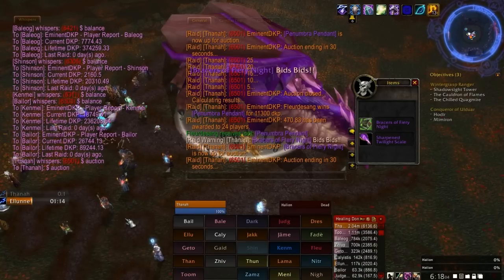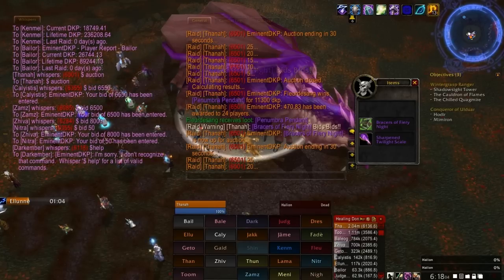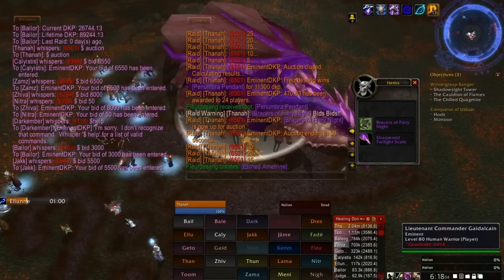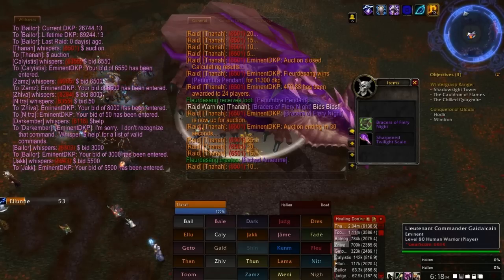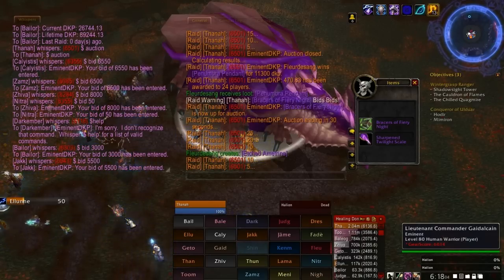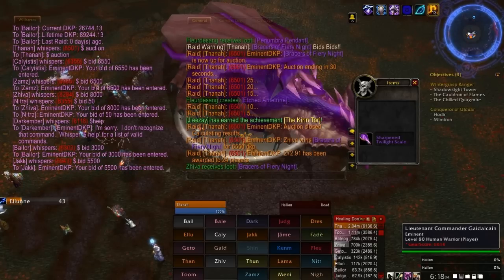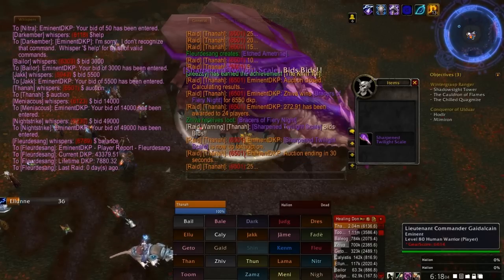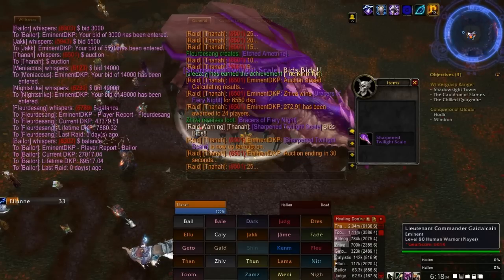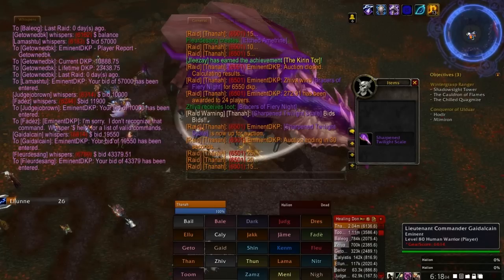The next item is up for bids and the process continues. Now, the most important point you should take away from this video is that I, the master looter, am doing literally nothing. I don't have to read the bids. I don't have to loot the item to the person. I don't have to pay attention. I could be in the kitchen making a sandwich while these auctions are taking place. That is the real benefit of Eminent DKP. Standings are updated, everyone can check their new balances. And Bob's your uncle.